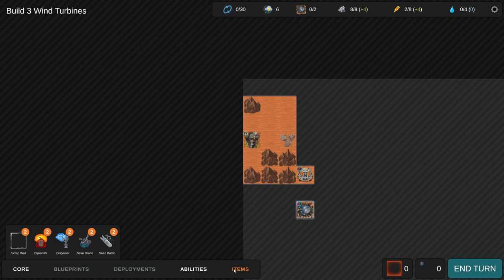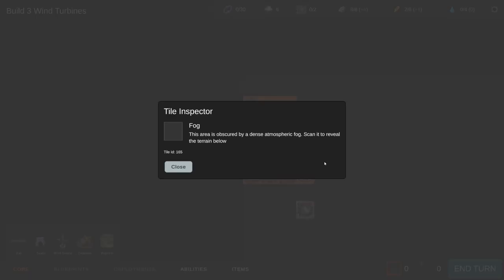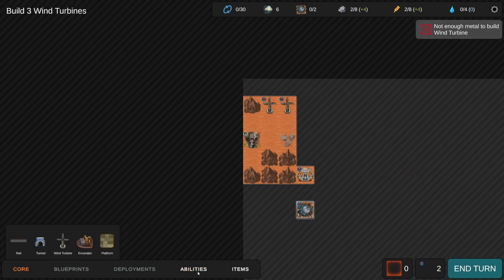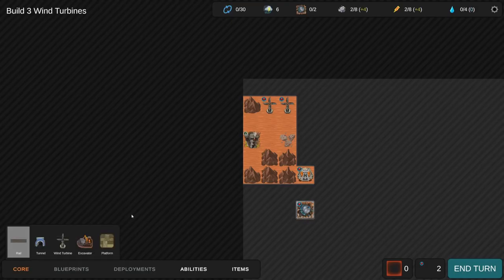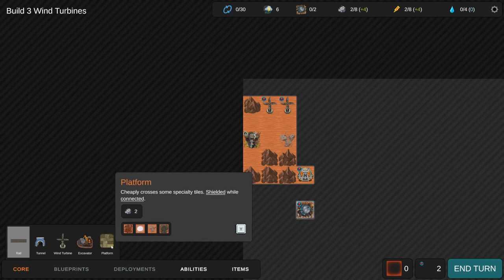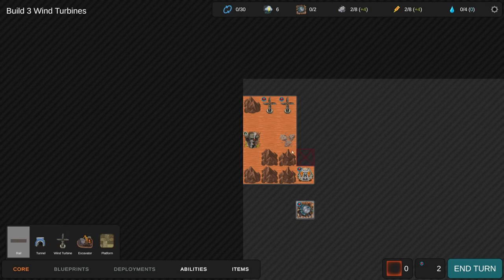There's another game this felt similar to but I can't remember what it was called. Alright, so we need to build three wind turbines - find a nice spot to build a few to increase energy. Items, abilities, core wind turbine... except I didn't scan first. There's a tile inspector here. We've built a couple of turbines but this building is disconnected from your base and will not function until a continuous path to your base has been restored.